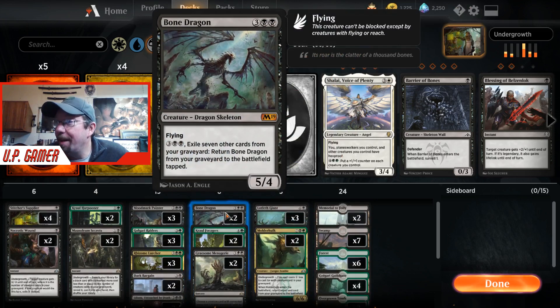Bone Dragon — I have that in there because it's a flyer, which helps this deck. It gives us a little bit of evasion. Plus, this card never really dies. We're throwing so much into the graveyard, and if it's one of them, you can just pull it out by paying five — you exile seven cards from your graveyard and then you can play it.